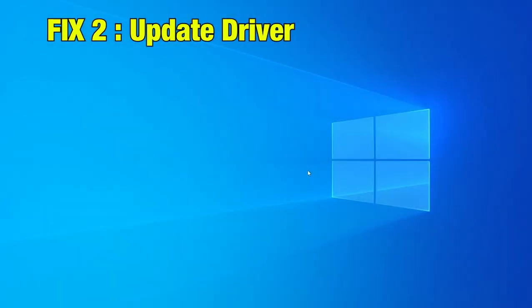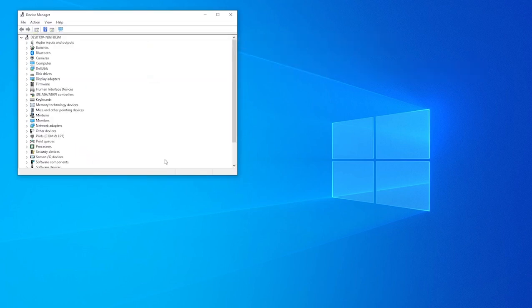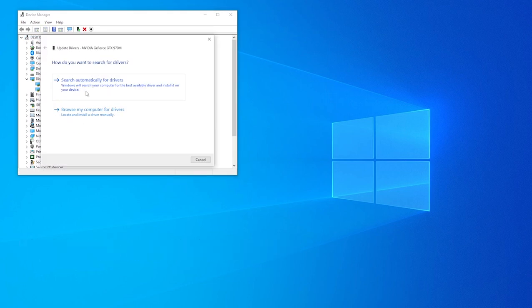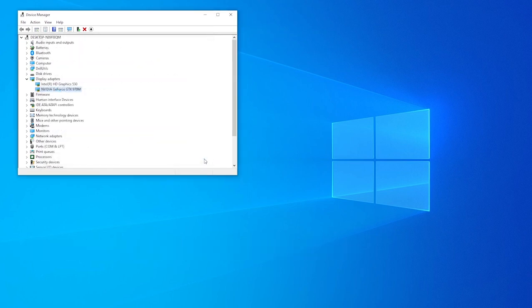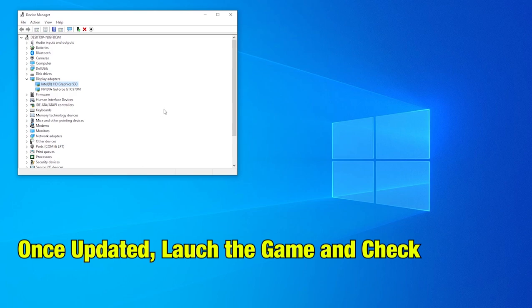Fix 2: Update the driver. Type Device in Windows and open the Device Manager window from the search result. Open the Display Driver and right click and select Update Driver. Select Search Automatically — this will search the proper driver for your hardware and update it accordingly. Do it for any drivers you have related to graphics. Once updated, launch the game and check it.